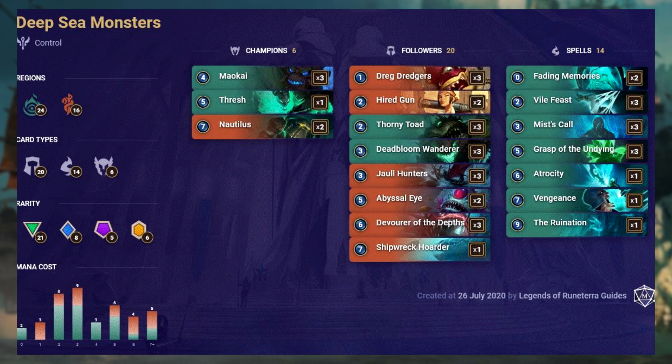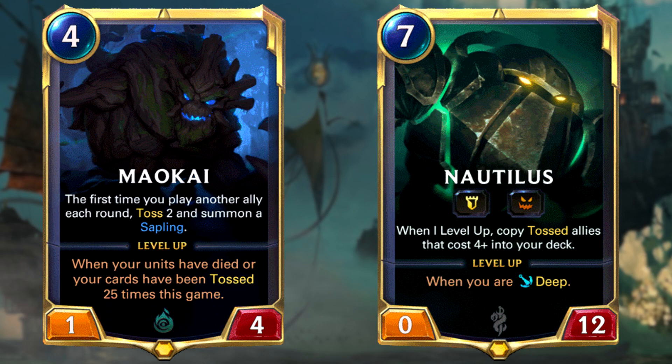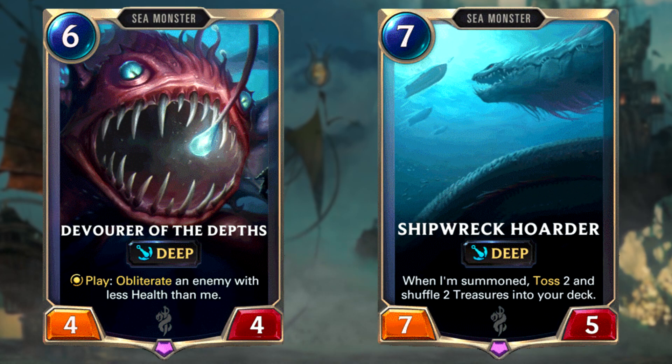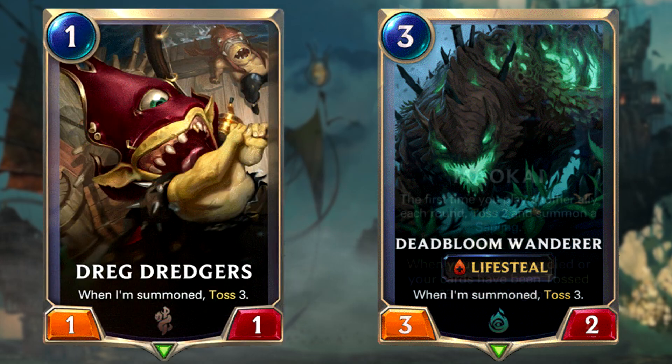Deep Sea Monsters is surviving patch after patch since the release of Build Water. The deck plan is very simple: get to deep as fast as possible and summon giant sea monsters with crazy stats in late game to wipe out your opponent. Get to deep quick with cards like Dreg Dredgers and Dead Bloom Wanderer, who toss cards right from the start of the game. As you reach mid game, bring out Maokai, then win thanks to Nautilus lowering the costs of all your deep sea monsters, or Maokai who can toss all of your opponent's cards. In late game, you can take advantage of Devourer of the Depths to obliterate your opponent's cards, devouring even bigger cards once you're deep, and Sheprek Hoarder providing you with overpowered treasures to win the game. This control deck has a simple theme, with every card either being removal, heal, toss, or a win condition.